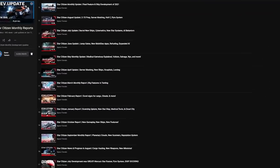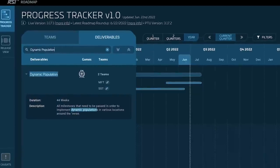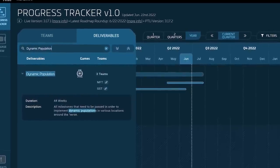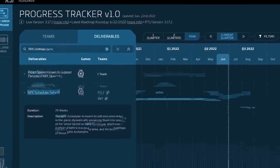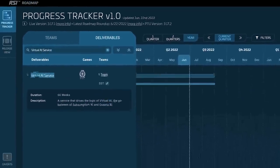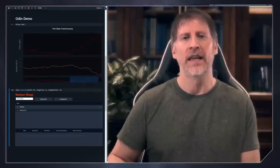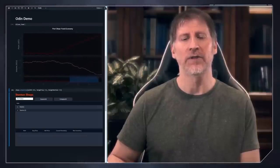For release timing, I'd suggest keeping up with the monthly progress reports that I cover every month on this channel. What we can see is that dynamic population, the NPC scheduler, probability volumes, the full quantum simulation, and Virtual AI service are all seeing or have seen work this year, so we can probably expect to hear some form of update later this year.